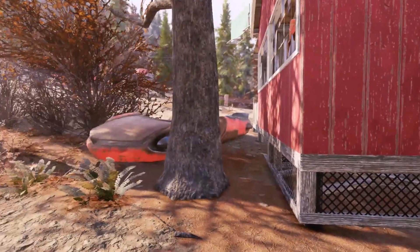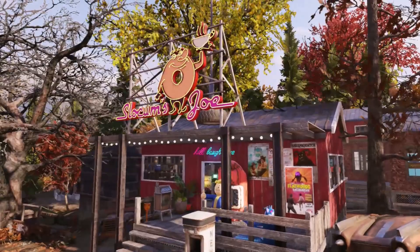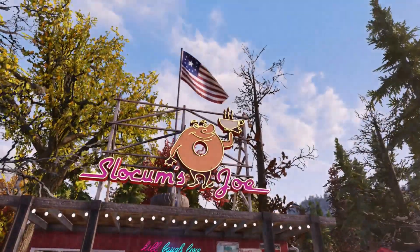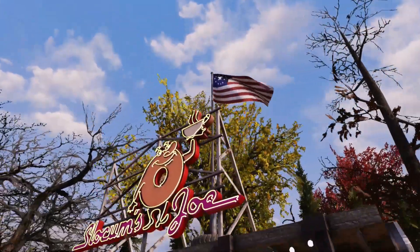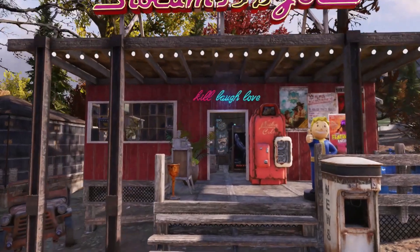Over here is the convenience shop. I really wanted to use that Slocum's Joe lighting — the actual billboard sign — I thought it looked pretty good. We'll just head upstairs.